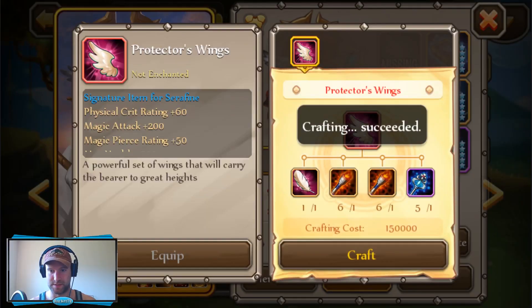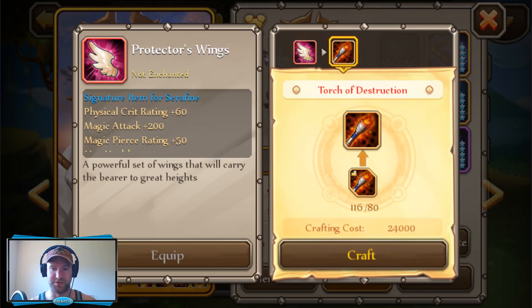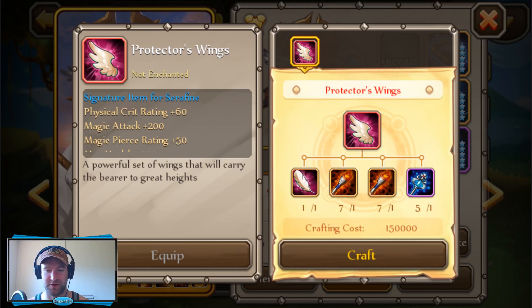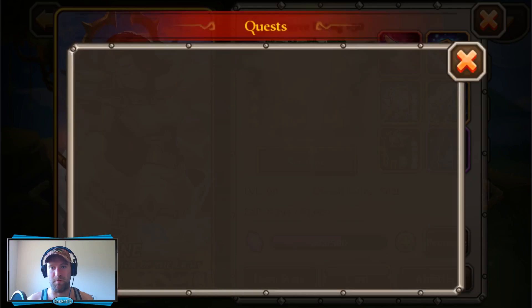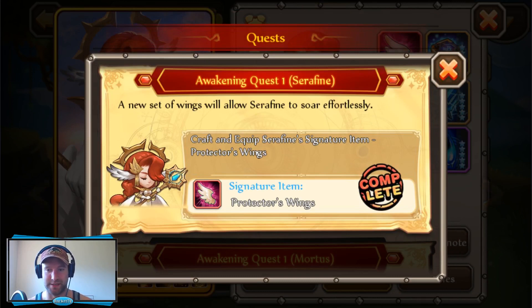Let's go back here and craft that up because we have all of the pieces. Craft. And then the Protector's Wing — it takes two Torture Destructions and we'll just craft that since I don't really need the pieces. And then one Scepter of Abyss. Crafting done. I'm really stoked. Boom! Go Seraphine. Crafted equip — Seraphine's signature item, the Protector's Wing. Complete.